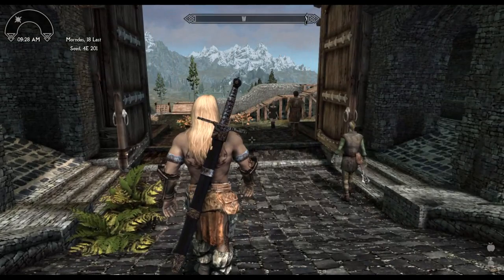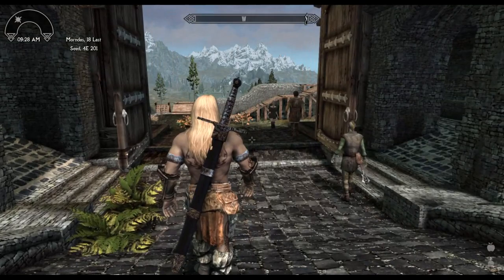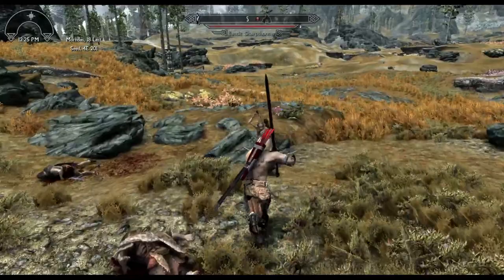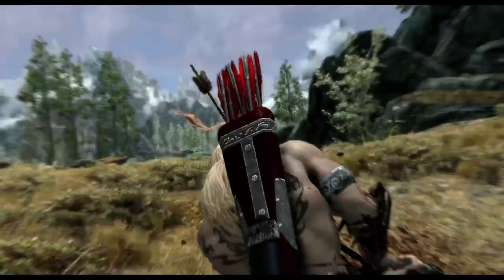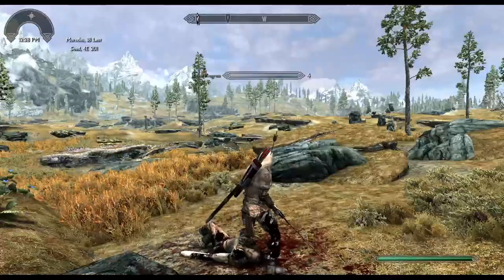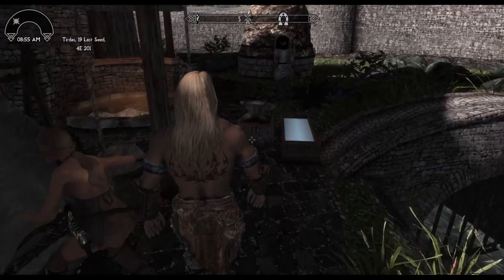Depending on what level your character is and how far you've progressed in the game, this could be easy or fairly hard. Once you have killed the bandits guarding the entrance to Swindler's Den, head on inside. You're going to have to clear out the whole entire cave complex. Once you have wrecked those dirty bandits, you will find the book on a barrel next to the boss chest. That's all you have to do.